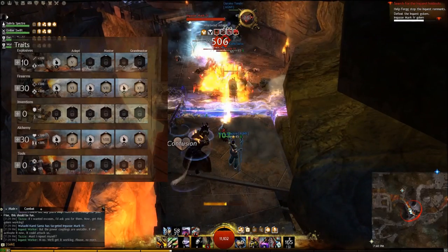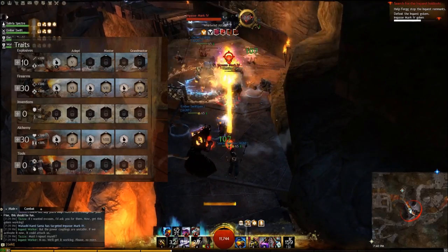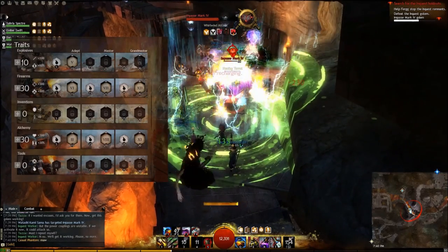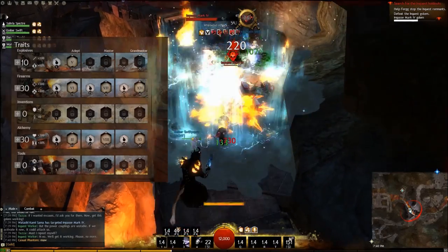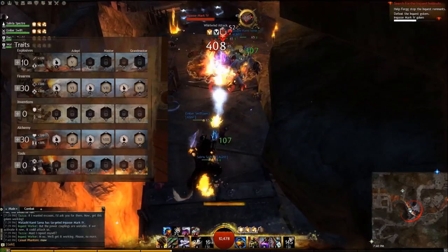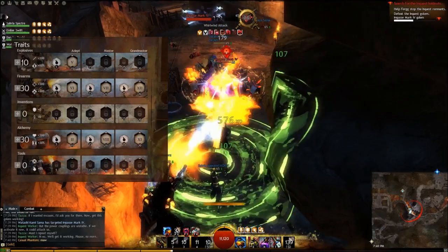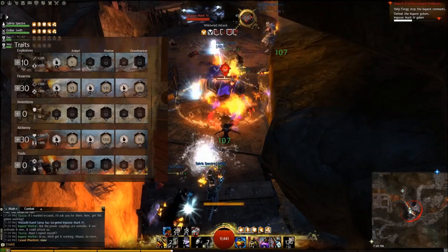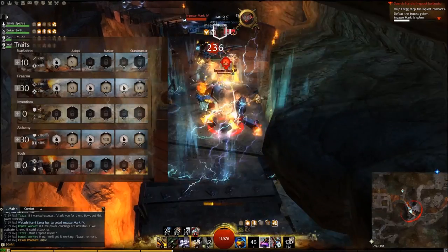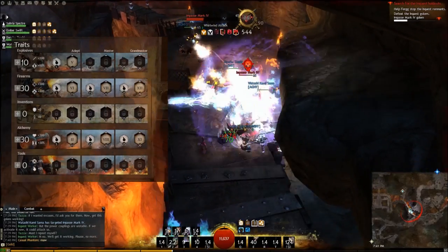With other traits and skills from this build and with proper armor, there's no noticeable downtime. We've taken a full 30 points in Firearms, which automatically increases precision by 300 and increases condition damage by 300. The 5, 15, and 25 point traits give us Sharpshooter, which is a 30% chance to cause bleeding for three seconds on crits; Target the Weak, which is 10% increased critical hit chance against foes with less than 50% health; and Target the Maimed, which is 5% increased damage against bleeding foes. I differ from the cookie cutter version on this slightly, where the build calls for roman numerals IV, VI, and XII.